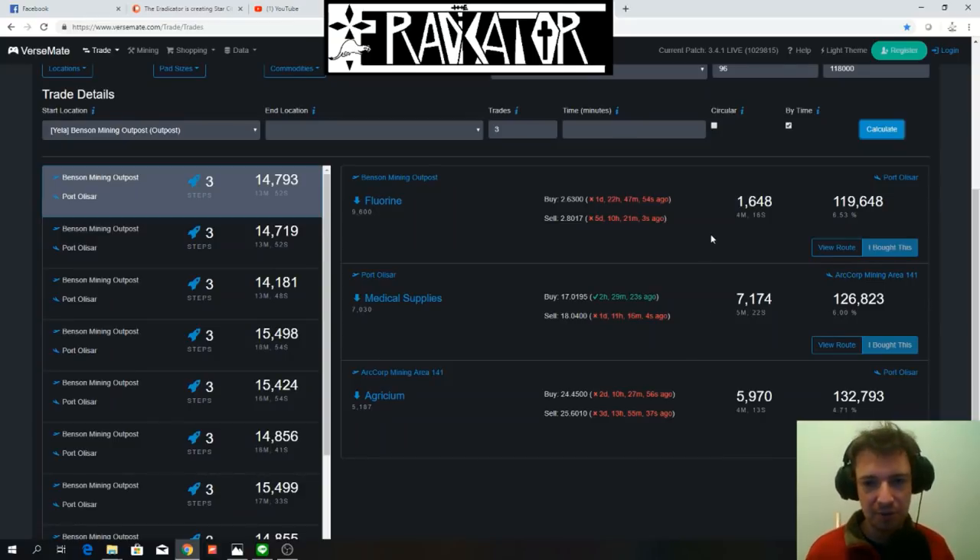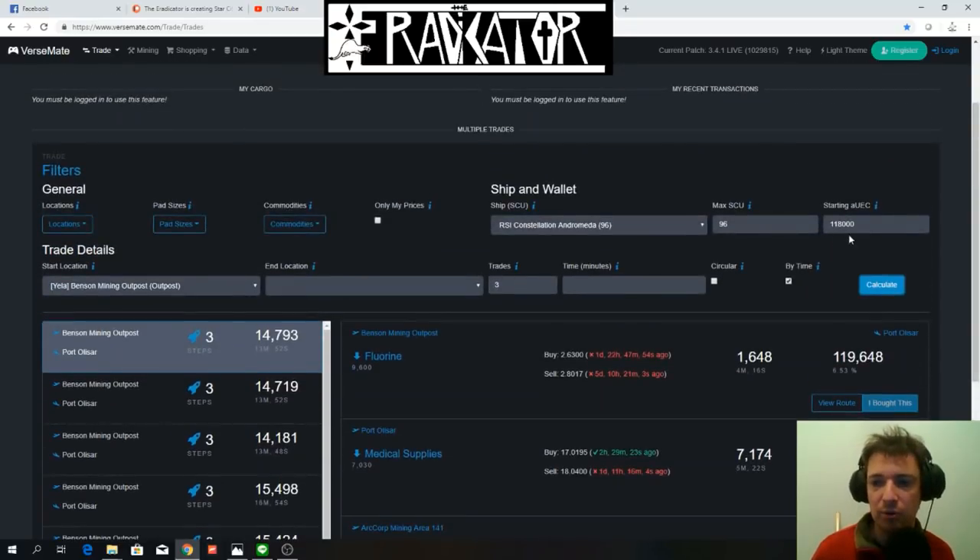If you decide to take this route and maybe risk encountering other players or having your medical supplies rejected due to low demand, you can make even more money. On the long term, if you have about 100,000 Alpha UEC, you can easily make 20,000 to 30,000 Alpha UEC per hour — maybe up to 50,000, some people have told me.